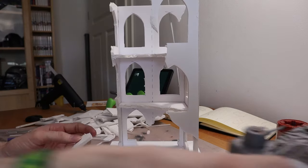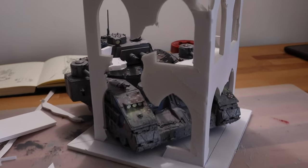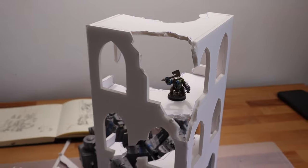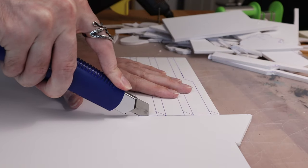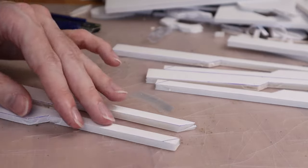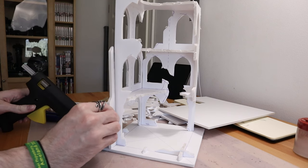From time to time I tested if my Baneblade would still fit — and yes, it does. I also cut out some gothic-looking buttresses and glued them onto the ruin. And with that, the basic structure is finished.